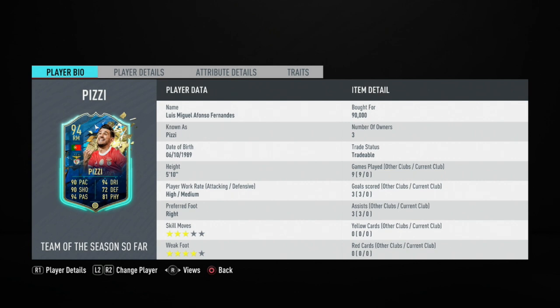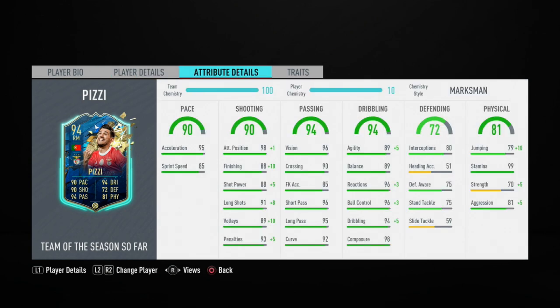A four-star weak foot, which is phenomenal. For a midfielder, that is exactly what you want. I will be playing him as a CAM, not right mid — and four-star weak foot is perfect. High-medium work rates work fantastically well. Even his defending stats look very good, to be honest. 80 interceptions isn't even bad, neither is the defensive awareness. For a very offensive-minded player, that isn't even bad.